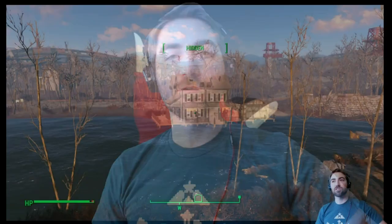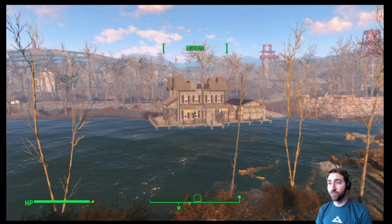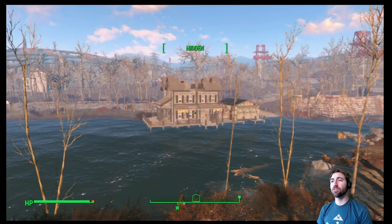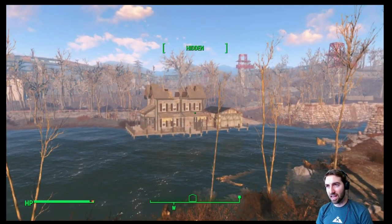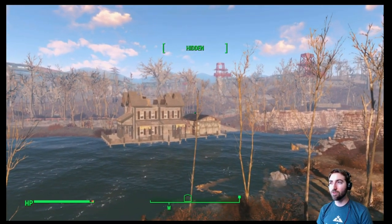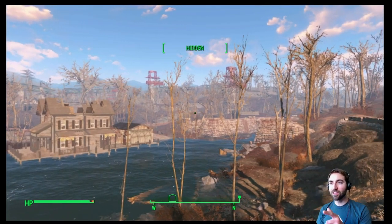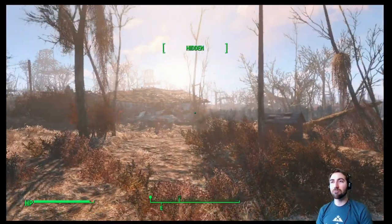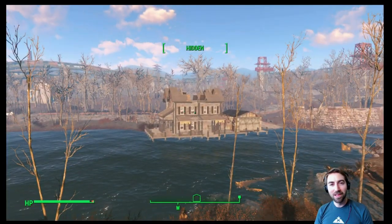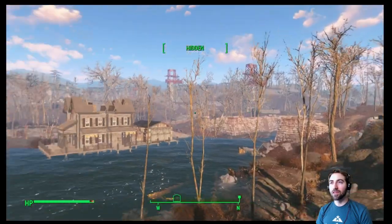Hey, what's up dudes, Kublik here, welcome back to Fallout 4 survival roleplay with our Child of Adam ghoul, who is carrying five fusion cores at the moment and is overlooking a cool house and a beautiful riverside. I believe this is actually a settlement — I remember this sort of cavern over here and this cabin. We were just dealing with the super mutant here.